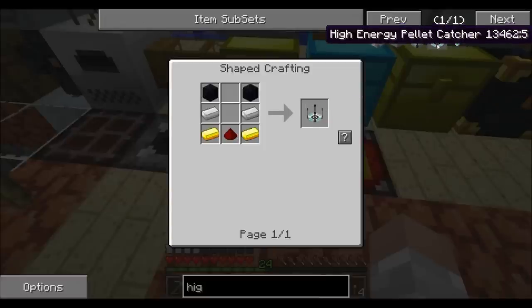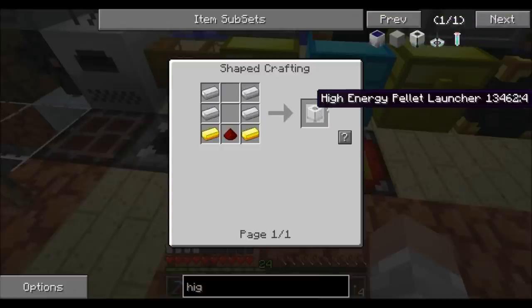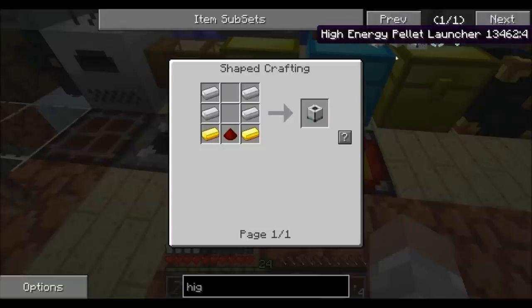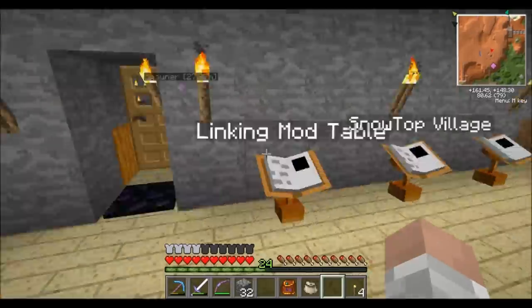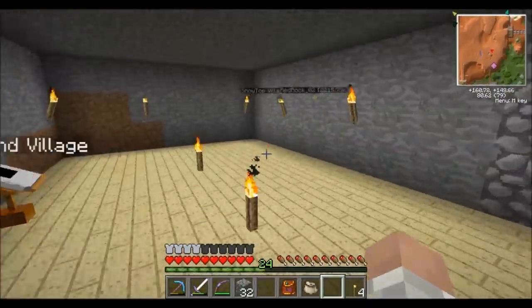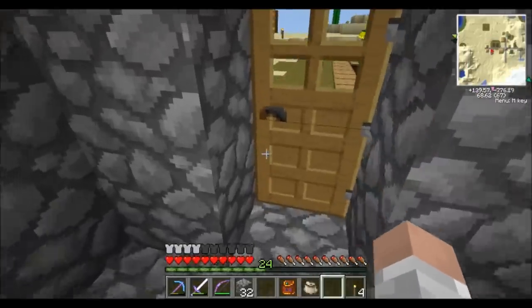Basically what the catcher does is catch the pellet that shoots out of the pellet launcher. It's a pretty cool little setup. I'm going to go over to the village and show you guys how this is done. For the catcher, it's very simple as well — two pieces of obsidian, a couple pieces of iron, a couple pieces of gold, and another piece of redstone. Super simple, super cheap, and it definitely has a very high entertainment factor.